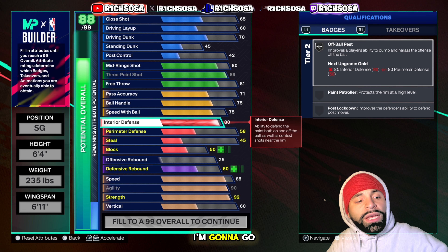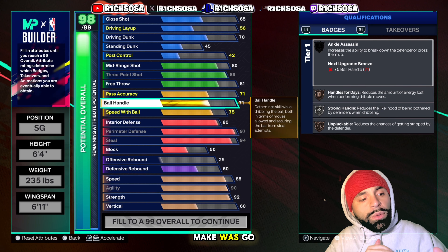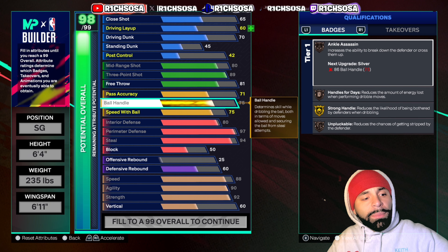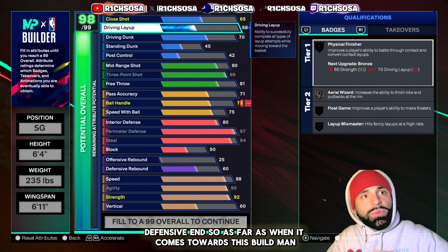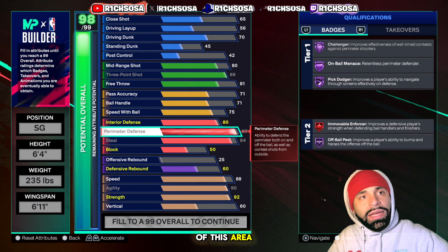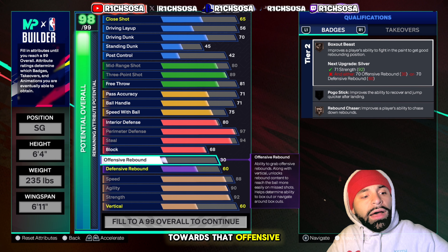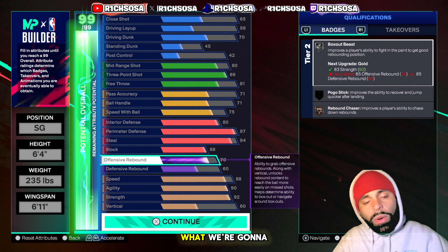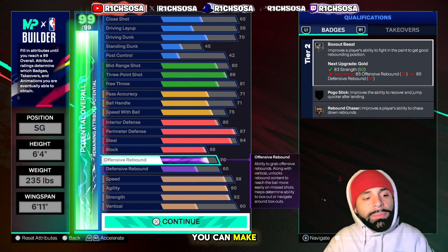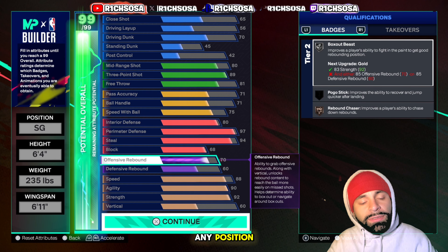For the defensive end, interior defense goes all the way up to an 80, perimeter defense up to a 97, and steal up to a 94. One minor change I made was going down to a 71 ball handle instead of 75 — it makes a huge difference for the badges, but I want to get the most out of the defensive end. For block, let's put it up to a 68, offensive rebound at a 70, and defensive rebound at a 60. All around, this is one of the best two-way builds you can make.